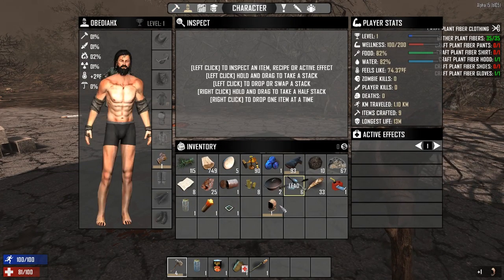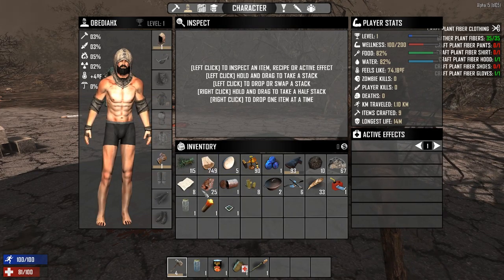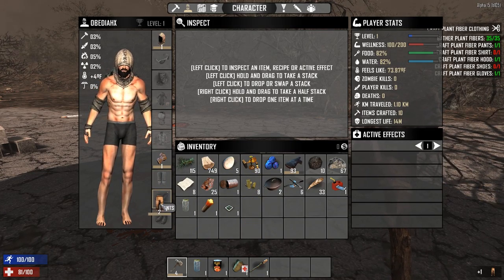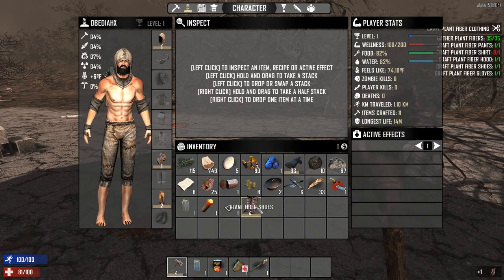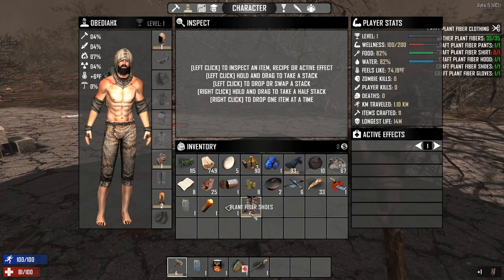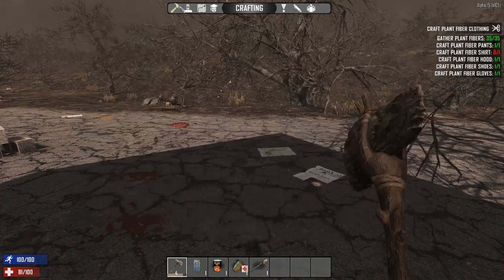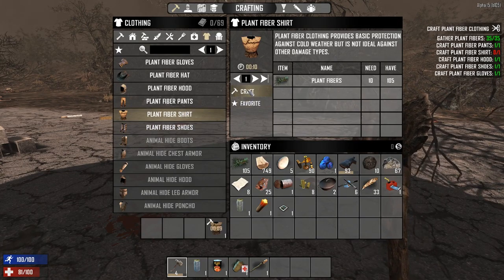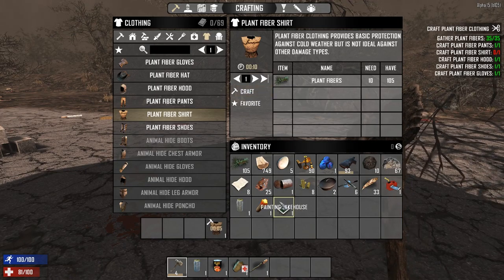Now we go to equip these things — gloves go in the glove spot, hood, pants. These things are taking a long time. What are we missing? Shoes and shirt. We need a shirt — I could have sworn I clicked the shirt button. Let's go ahead and craft this sucker up. I don't remember what the next quest is; we're gonna find out in just a second.